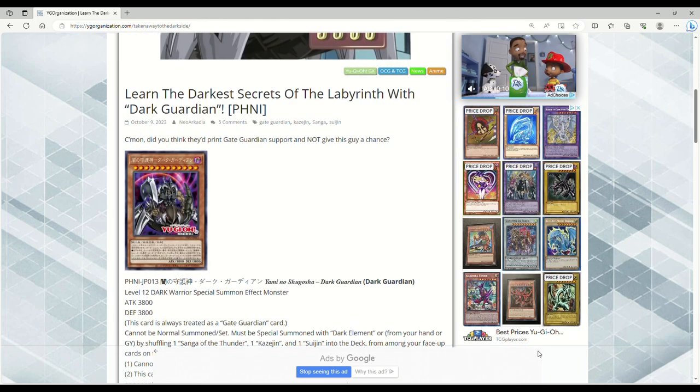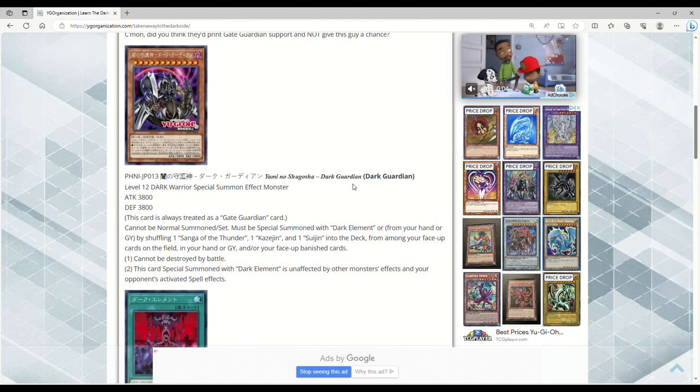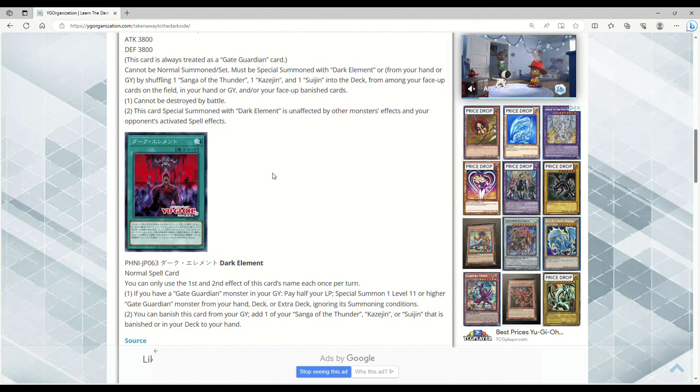These two cards are bananas for Gate Guardian, ladies and gentlemen. Something that Gate Guardian hasn't had up until this point — I'm sorry if you just heard a bump, I hit my mic moving ads — is a main deck boss monster, but also just good support to make them more consistent. Basically what Gate Guardian is right now: you want to land Gate Guardian Combined and preferably Gate Guardian of Wind and Water so you can have two spell/trap negations.